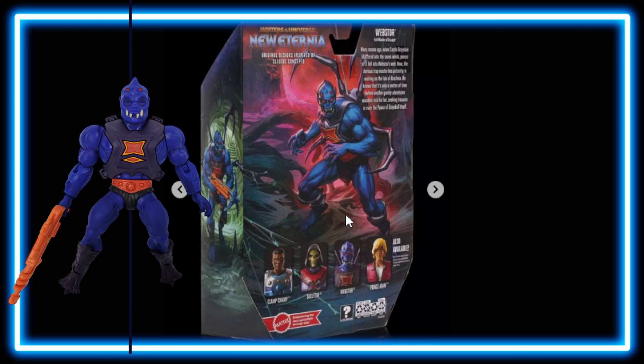Underneath the cross-out we've got Clam Champ, Horde Skeletor, Webstore, and of course Prince Adam himself, so it looks great. I have covered all these package arts in the previous days, so be sure to check out those videos after this one. Now we'll do the read-up on the back of the package.